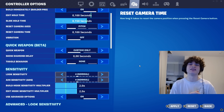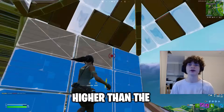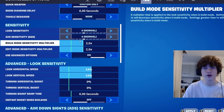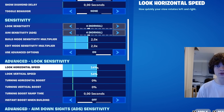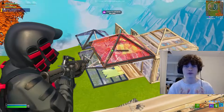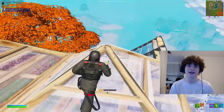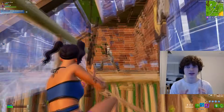Next, we have your edit and build sensitivities. A sensitivity that's a little higher than the middle is what I've found the absolute best in Fortnite. I play on 2x build and edit mode sense at 54% horizontal and vertical speed. When you first try this out, they might feel a little fast, but once you get used to this, you're going to be editing, building, and aiming like a god.